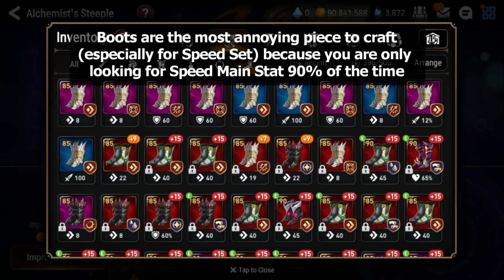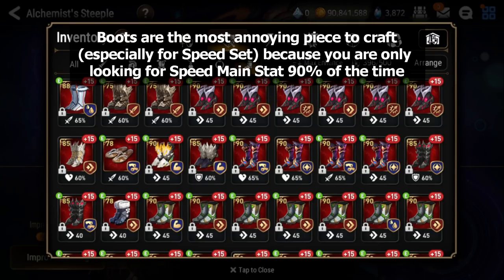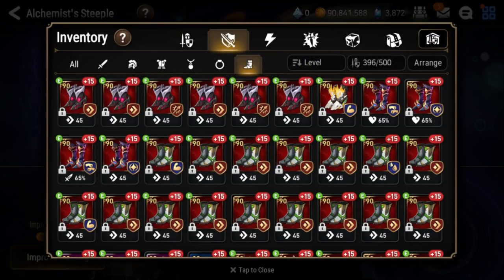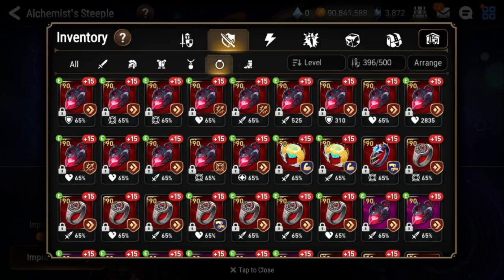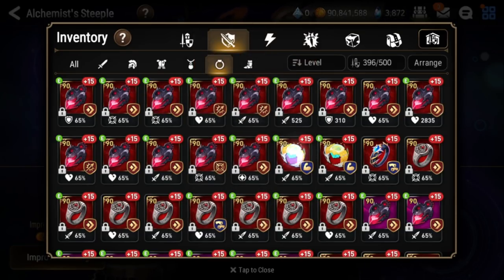Now boots are actually the hardest piece to craft, especially for early game, because you're only really ever looking for one main stat, which is going to be speed for the most part, unless you're running a counter set or a different build. And because of that reason, you're going to have to actually go through more boots than any other piece in the game, because you're only specifically looking for one main stat most of the time. Whereas rings and necklaces, you can use effectiveness rings, attack percent, all of which are good.